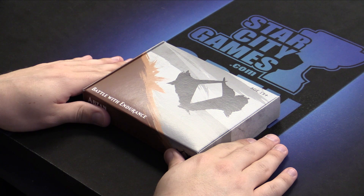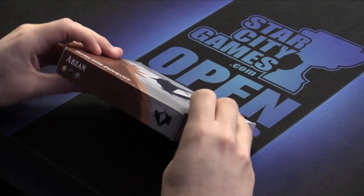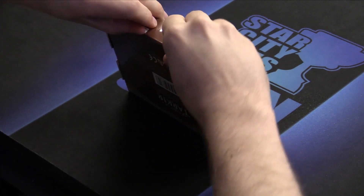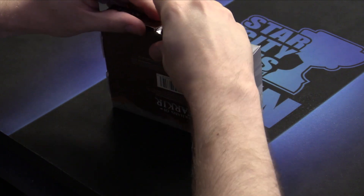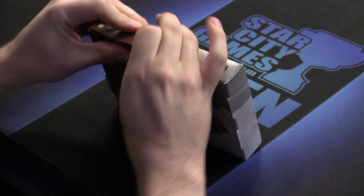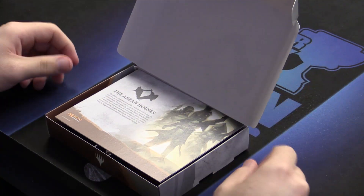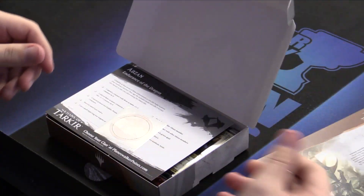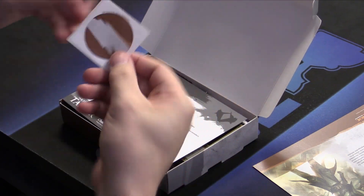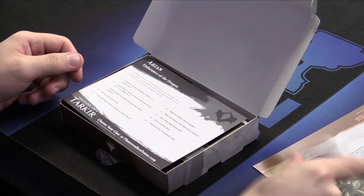Here is the Abzan Houses pre-release pack. It is the White Clan, and they all have a base color. We're going to see exactly what's in these pre-release packs. So it's midnight, you're showing up with your friends, and you're going to try to see what sweet cards are in here to play in a pre-release and win all those awesome prizes so you can go forth in honor and glory.